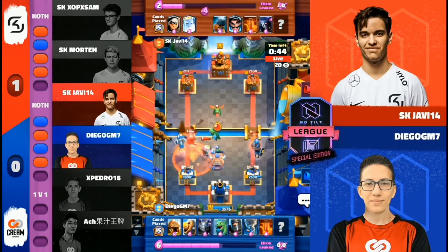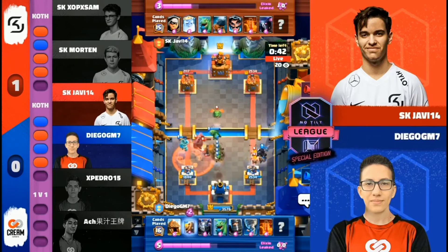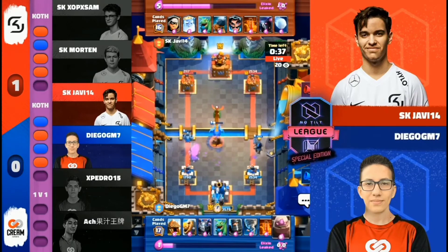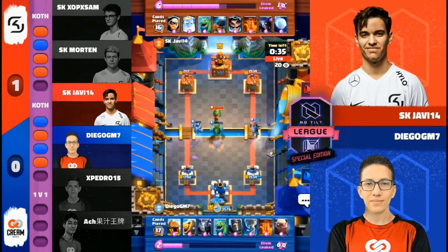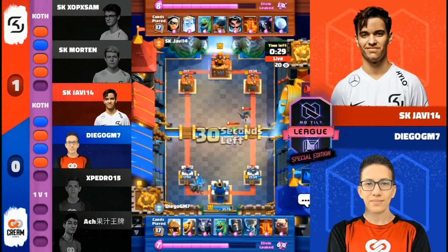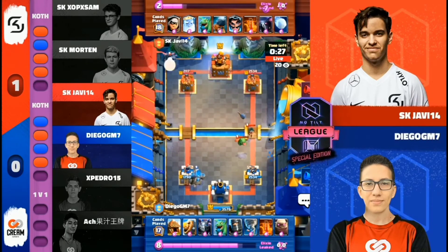Dark Prince will take easy care of that Ram on the right-hand side. With the increase we've seen in Royal Giant and Golem, Diego drops the Golem. There might be some more reasons to start running P.E.K.K.A. Bridge Spam.